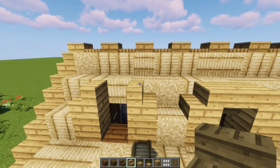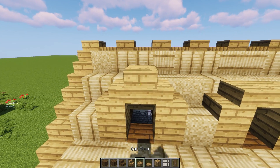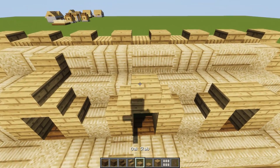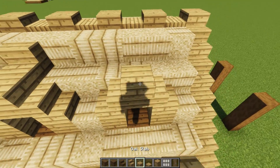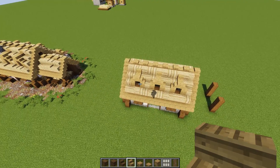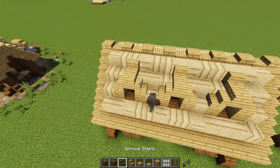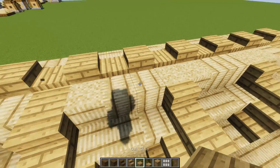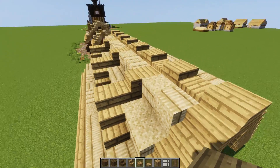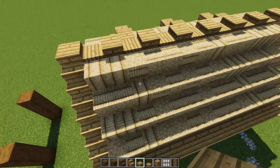Put an upside-down stair on each of these. Then put a slab here and a stair right there — slab, stair, slab, stair — look how cool! Just like that, it looks super awesome. To add a little more detail, put a full block here so it looks like the line went all the way back into this corner.